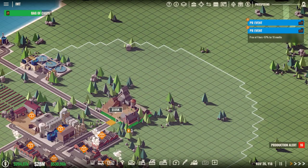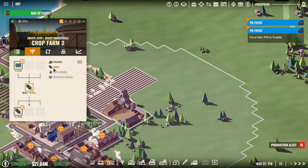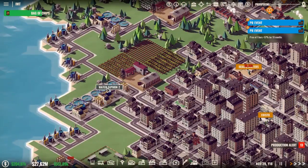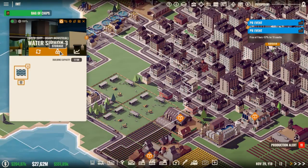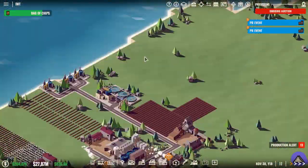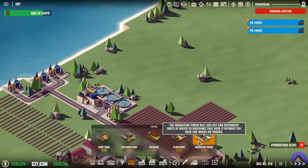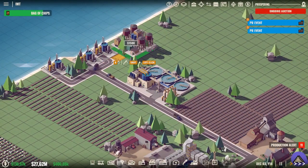I guess this is good enough. Wheat has to be put in here, even though it will not be wheat — it will be potatoes. Which one does have a lot of water left? I won't do that. I might just make a new water collector.